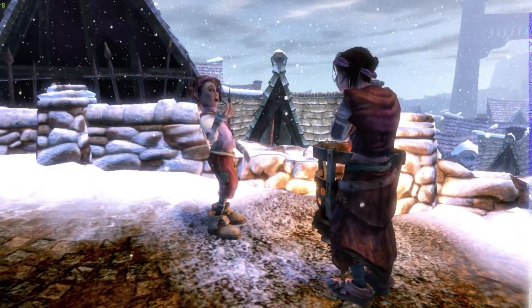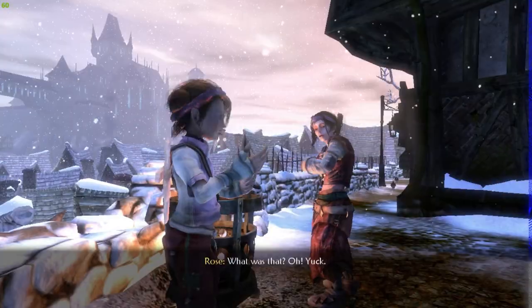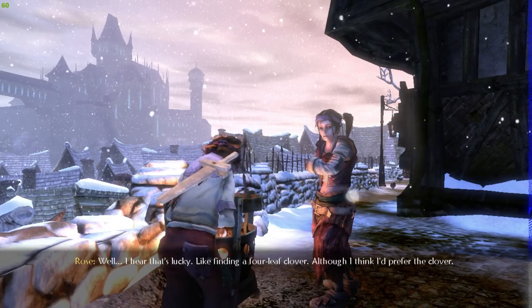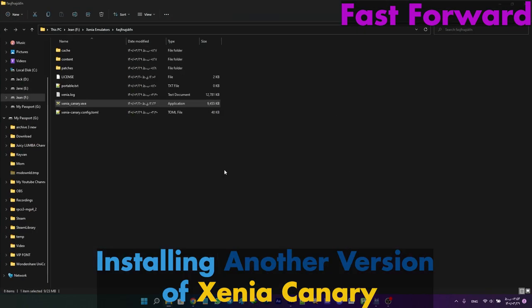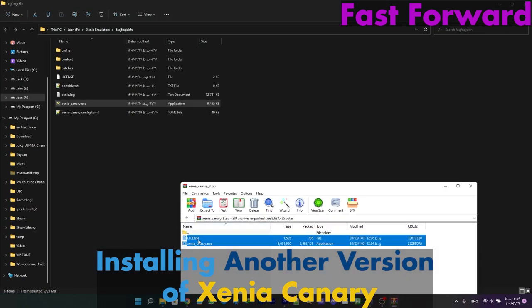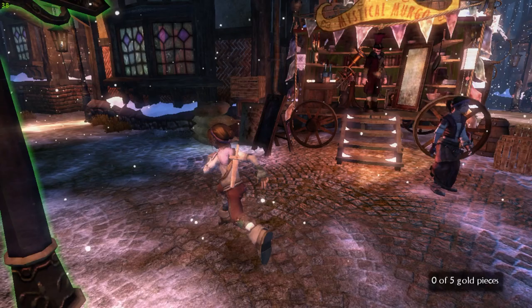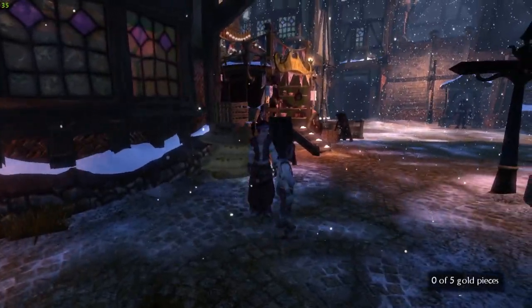Graphical issues were fixed and the frame limit was set to 60. But a new problem appeared out of nowhere — the blue bar on the right-hand side. It turned out this issue was caused by development typos and I just needed to install another version of Xenia Canary. The good thing is you can just replace the files with your current build.